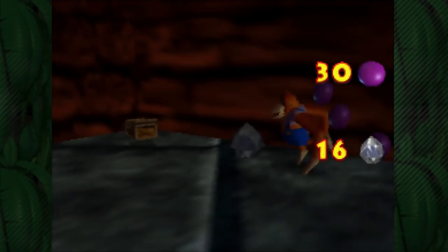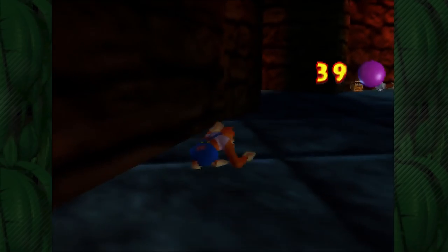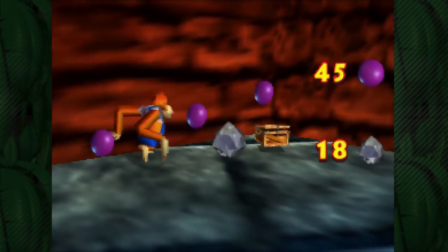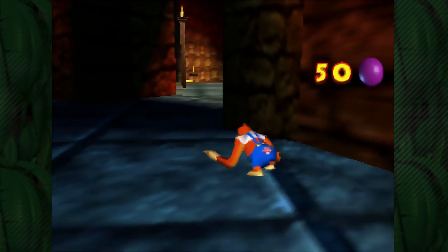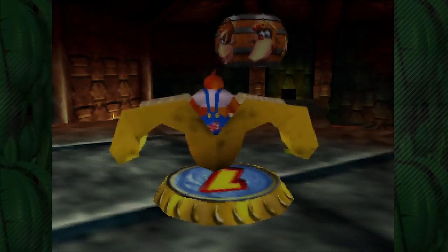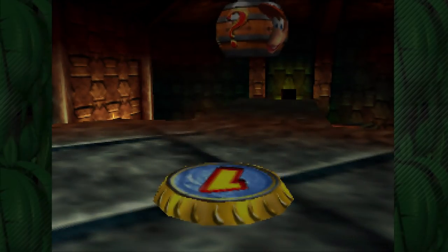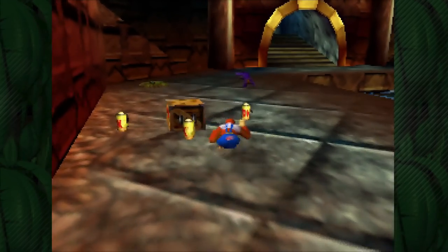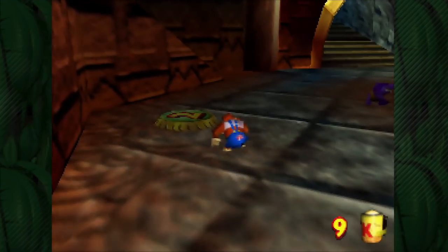Might as well stock up on some ammo that I used. Go to the other side as well and get those. Let's go out and take warp number one, and now warp number two. This will take us to a place where we had to go as Tiny Kong before, but that's where we're going to get the blueprint for Lanky Kong.